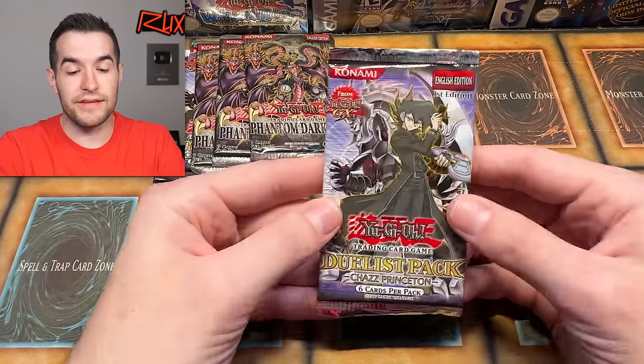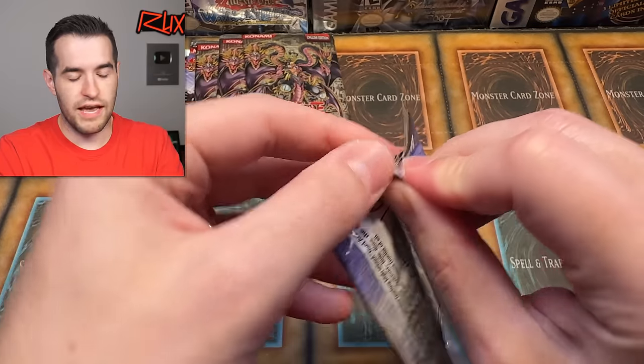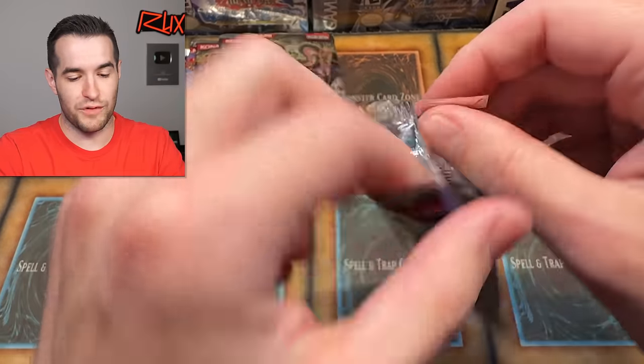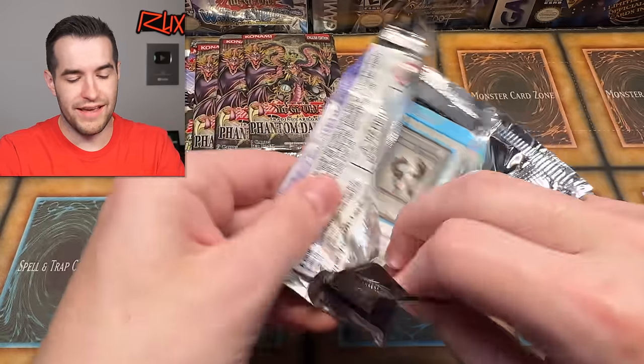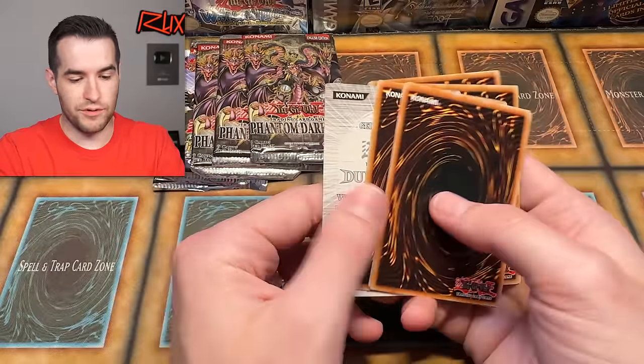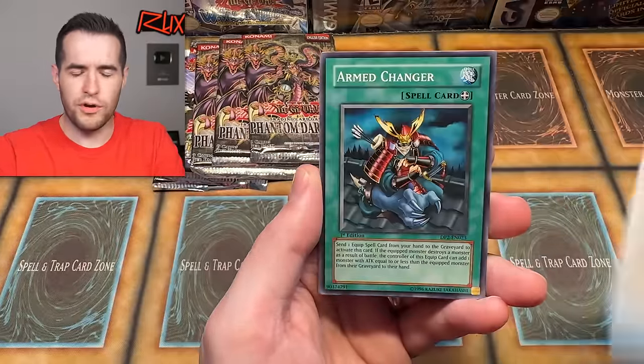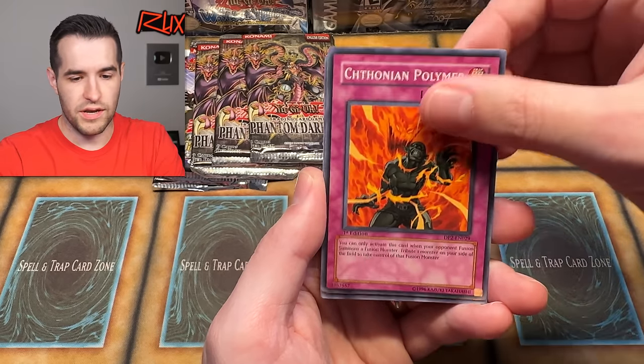Six packs left, we still need something big. Maybe Armed Dragon Level 10. Best card in the set — about five bucks, I think. I posted a short of it recently when we pulled it a while back. It used to be like $80 before it got a reprint in Ghost from the Past 1 or 2, and then got like three other reprints after that. Armed Changer, Chithonium Palmer, Ojama Yellow, Ojama Green, and Ojama Muscle.